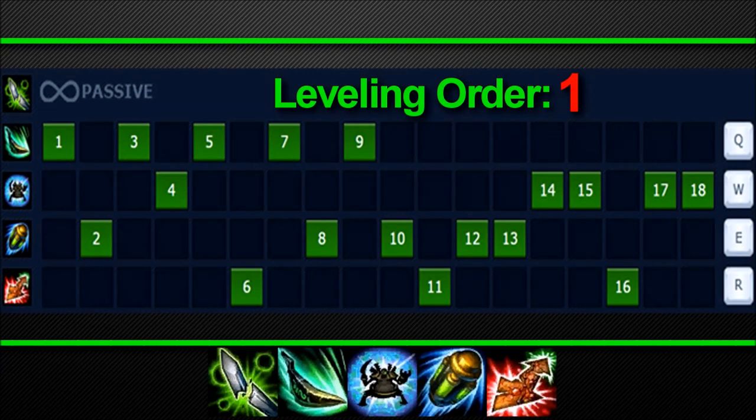Leveling order. There is really only one main viable leveling order. First you max your Q for the most damage, then your E to get the cooldown down and the armor shred, then finally your W as it only provides a slow which you don't need as heavily. Obviously get your ultimate whenever you possibly can. This buffers out your combat stats and is pretty standard — no other leveling order would provide this.